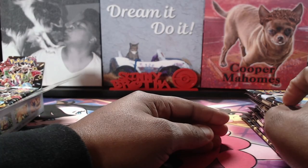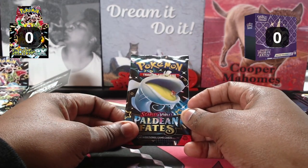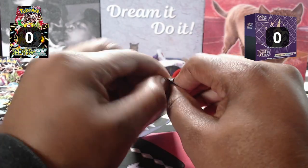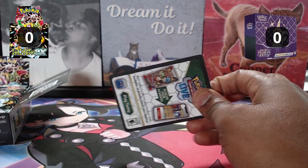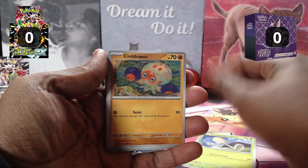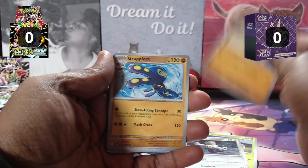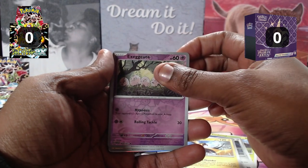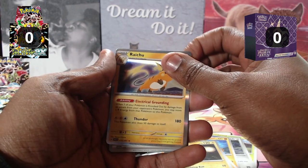To start off with just a little bit of luck, we're gonna start with one pack of English, and then go into the other packs after that. Since it is an uneven amount, English goes first. We start out with Toad's Cruel, Clobber Puss, Boeroom, Mankey, Grapple Lock, Iono, Milowatru, Execute in Reverse, Lantern in Reverse, and a Raichu Holographic.